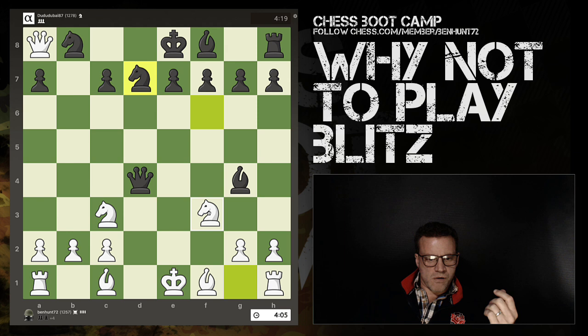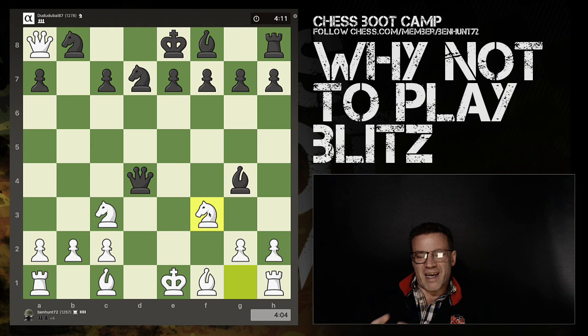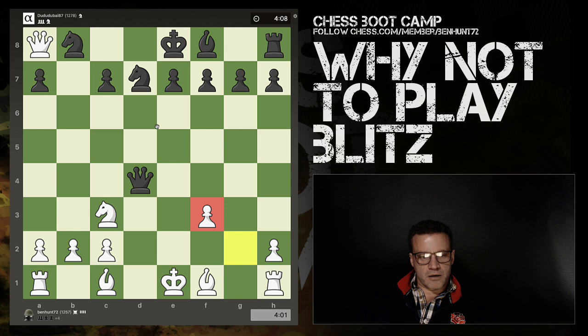I've got four minutes four seconds - really important. Whatever time format you're playing, roughly aim to use about a third for each section of the game. My queen is defending this pawn, so I also have queen here - you can see I'm lining up possible ideas.